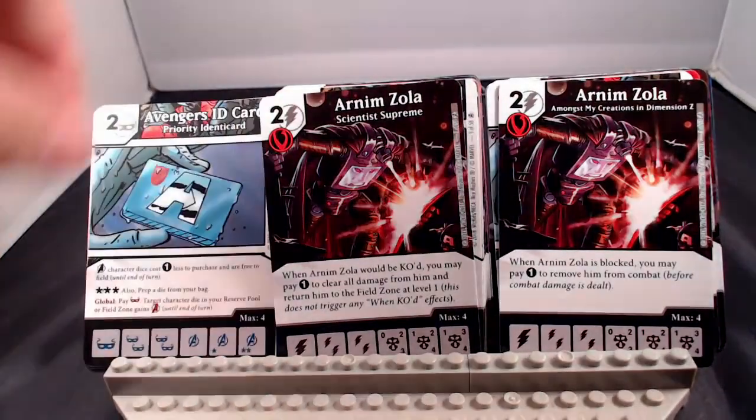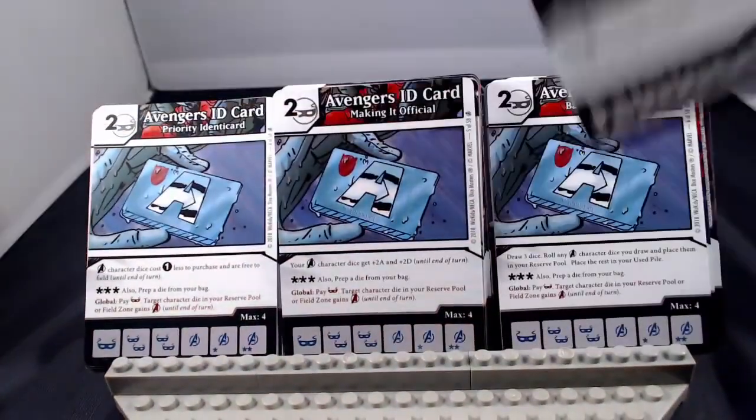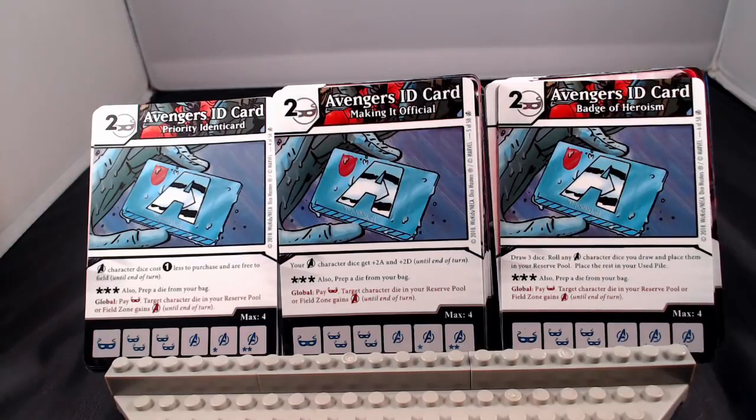So that's our first villain. Next we've got the Avengers ID card. This is an action die that has a 2-cost across the board — a mask energy. All of them share the global: pay a mask, target character die in your reserve pool or field zone gains Avenger until end of turn. Important to note you can give the Avenger affiliation while a die is in your reserve pool. The three versions let you: purchase Avenger dice for 1 less and field for free; give your Avenger characters plus 2/plus 2; or draw 3 dice, roll any Avenger character dice drawn and place them in your reserve pool.